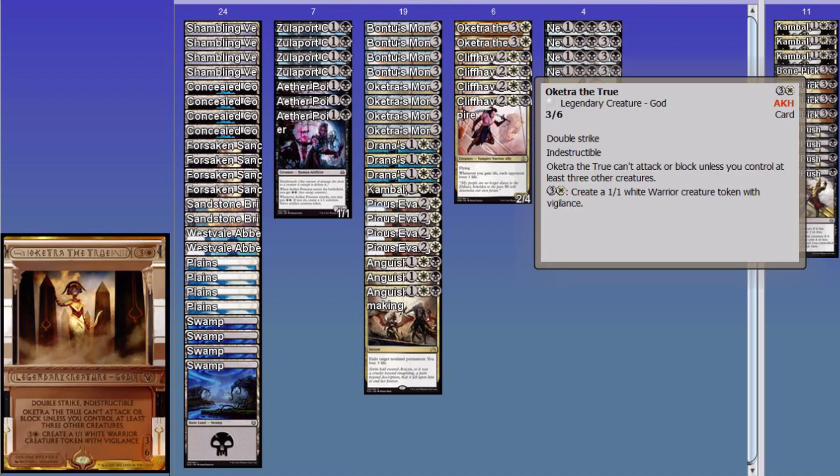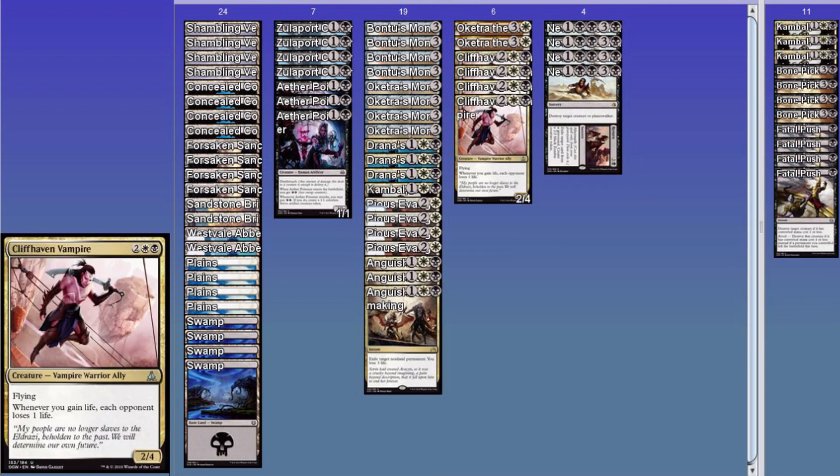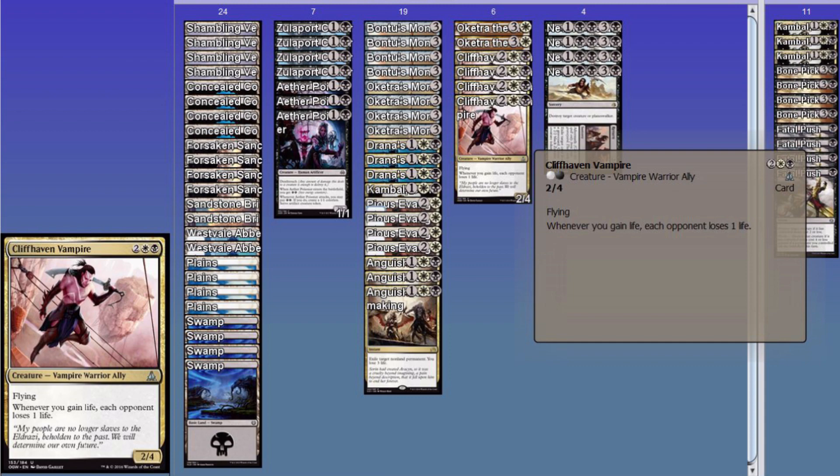So there you go — more death triggers with Zulaport, more death triggers with Pious, more targets for Pious to sac. And Cliffhaven Vampire — most important card in the whole thing, well except maybe the kill spells. Flying Vampire, you can cast it for two if you're lucky. It's a 2/4, very hard to blow up. Whenever you gain life, each opponent loses one life. You saw the life gain — it's not pretty, especially Pious. Whether he's flipped or not, they're gonna start getting hit and it's gonna be amplified.